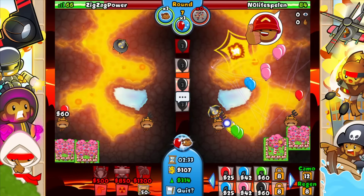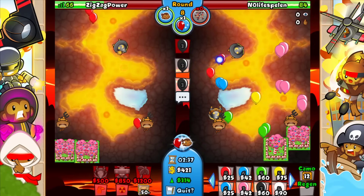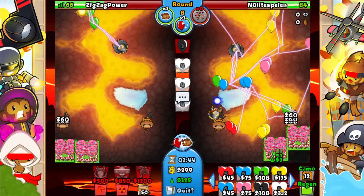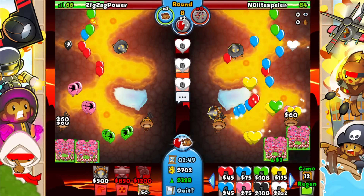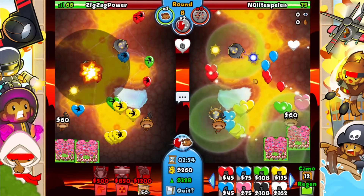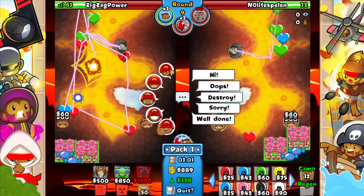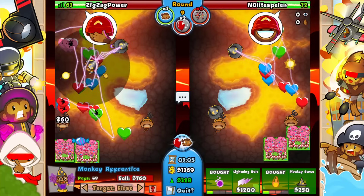I'm just gonna keep sending — let's see if he greeds here. I'm gonna go for a fireball on this thing. I'm just waiting for him to greed. Okay, he does greed. Let's go ahead and balloon boost these. Nice, we force a boost! Why would he not just use his spikes — I sent him like three. What is he doing? You don't want to balloon boost there, that is just horrible.